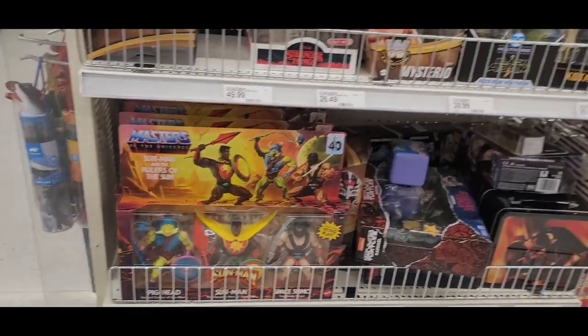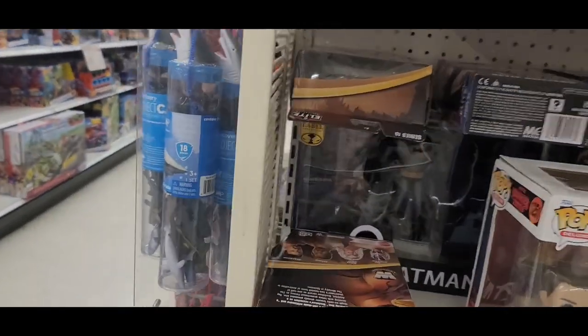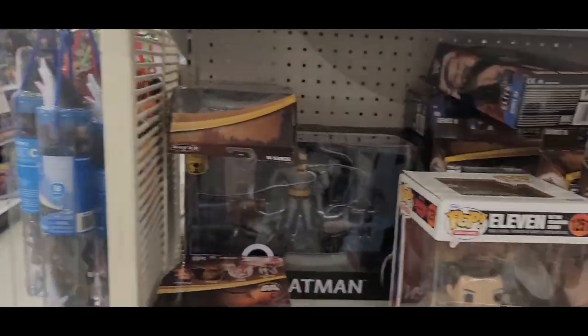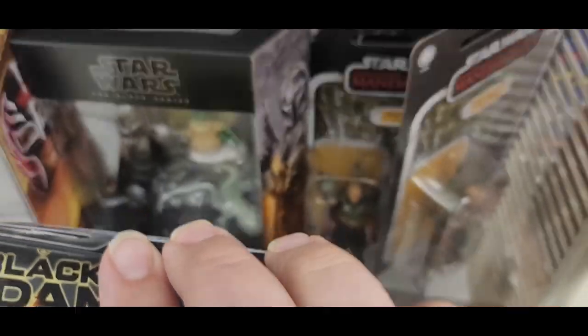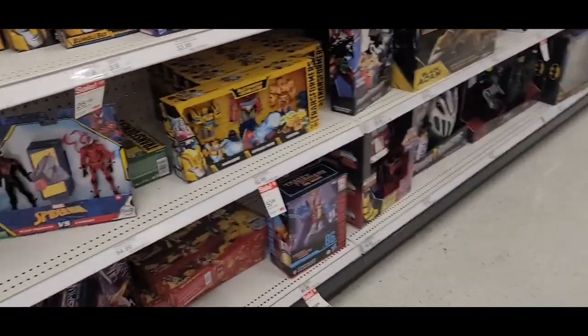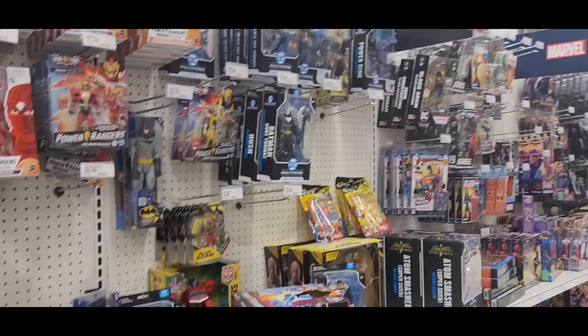And then we've got Sun Man and some Turtles. We've got a Batman set back here that actually looks kind of cool. Alright — Vegeta and Jannemba. Mandalorian, Nando. Yeah, I think that's it. Some good Transformer stuff, but we'll see. Cool.